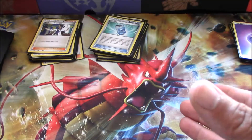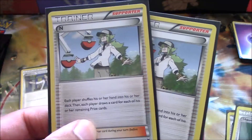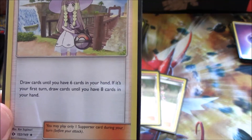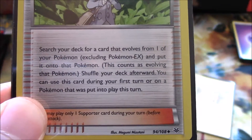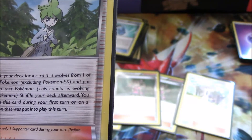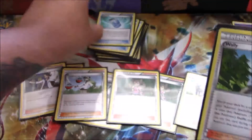Our supporter lineup: two copies of Sycamore — discard your hand, draw seven cards. N — each player shuffles their hand and draws cards equal to their remaining prize cards. Shauna — shuffle your hand and draw five cards. Lillie — draw until you have six in your hand; on your first turn you draw until you have eight. Wally — to help us avoid Po Town's repercussions, search your deck for a card that evolves from one of your Pokémon and evolve it. You can do this on the first turn or on a Pokémon put into play this turn — great for an Evosoda-Wally combo.